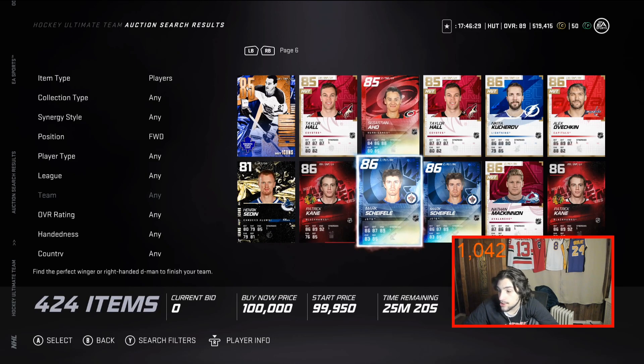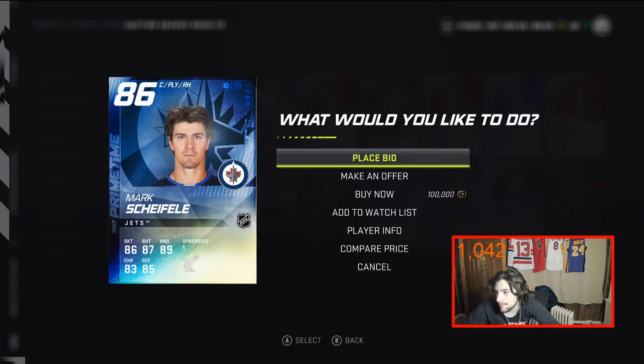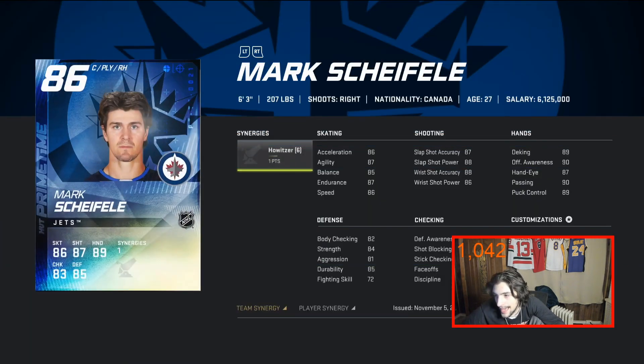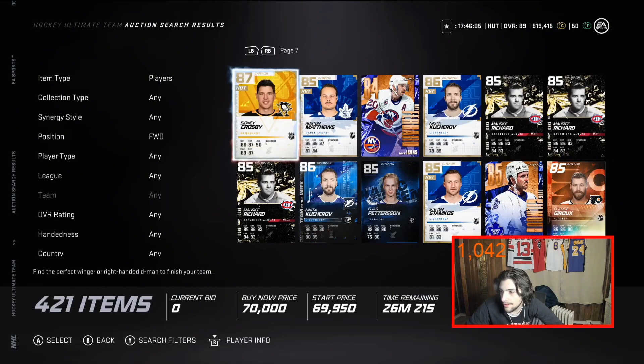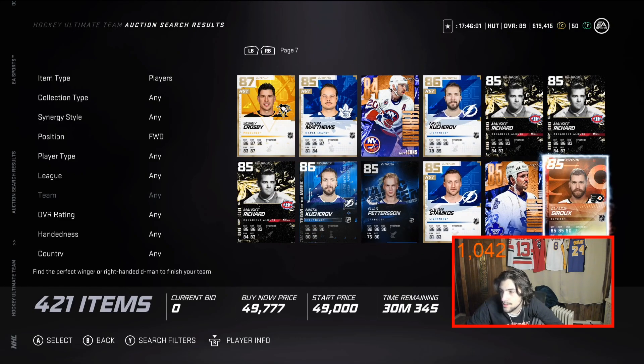Shifley just came out and he'll obviously go for a decent amount. But Shifley has Howitzer, which gets him to 89 speed and about an 89 shot. Give him Distributor and he's even faster. You can definitely justify him out there — he won't be slow. I'm a big fan of Shifley's card.